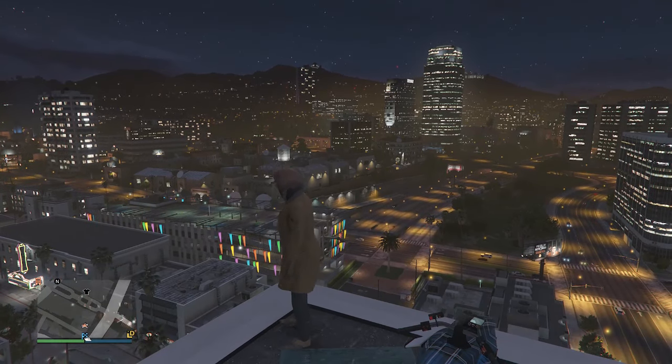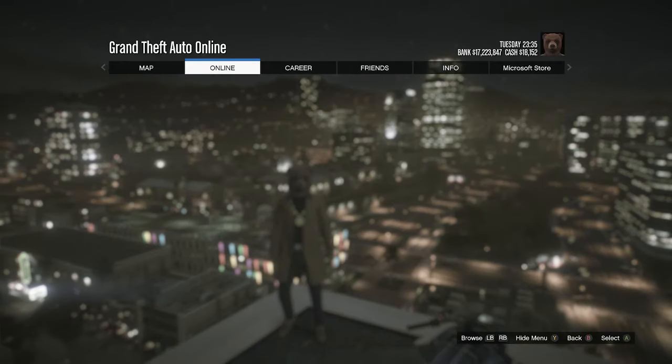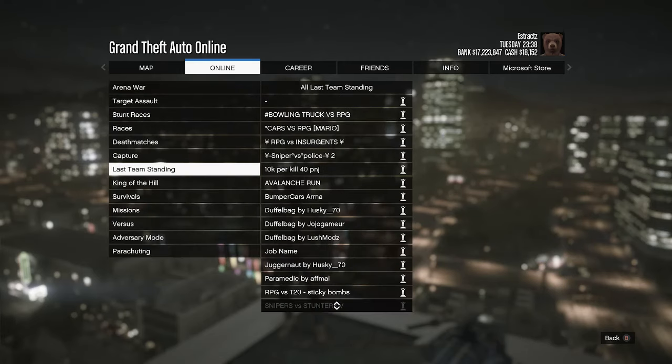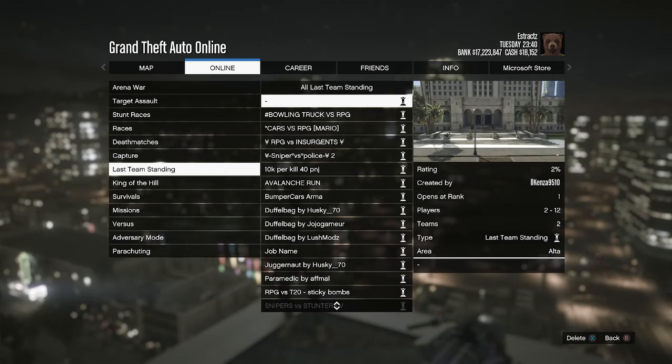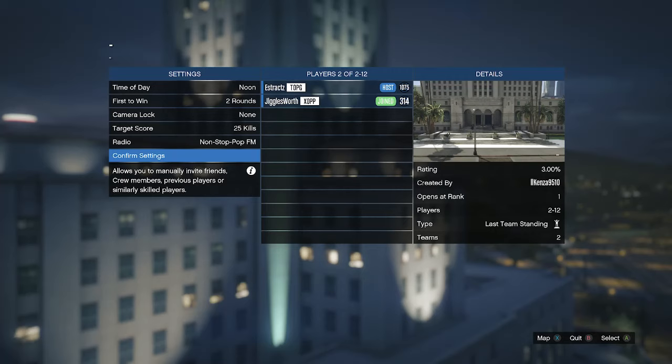Restart your game and when you load into a brand new lobby, hit pause, go to online, jobs, play job, bookmarked, and go to last team standing. On Xbox, look for the dash job by Kenza; on PS4 or PS5, look for a power play mission. When you find the job, start it up.